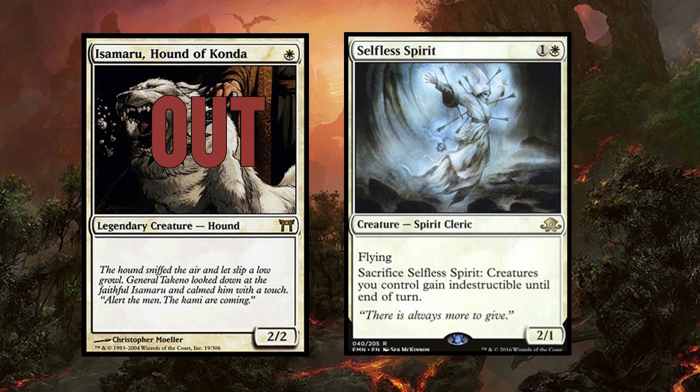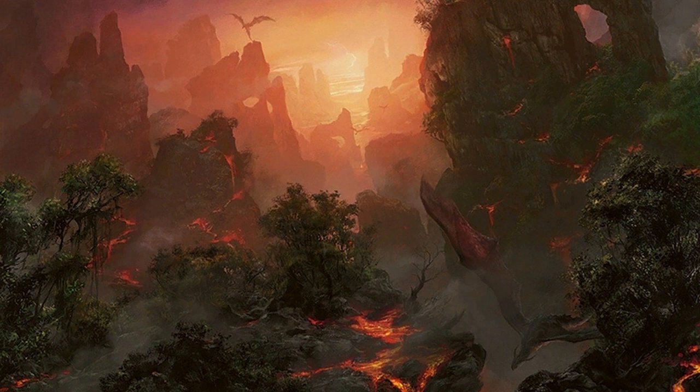But what could we do to keep Isumaru in this cube? So far I've been really excited about additions like Selfless Spirit, but sad about the cards that were cut. Maybe there are a few cards in the cube that could be cut for Selfless Spirit instead of our lovable dog. How about Hallowed Spiritkeeper?